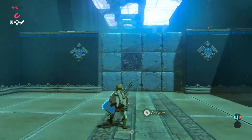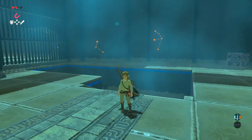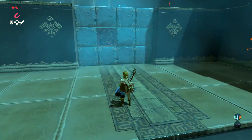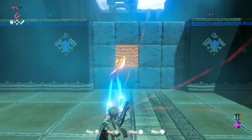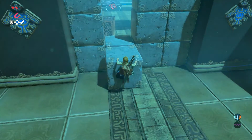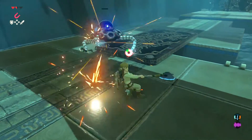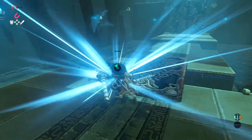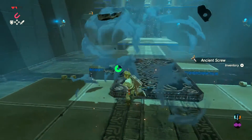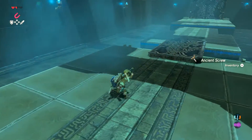You'll notice that one block out of many looks oddly metallic — you can actually use Magnesis on it. Be ready to fight here. It's a fairly easy fight if you land a hit, and it's pretty quick. The enemy barely does any damage.